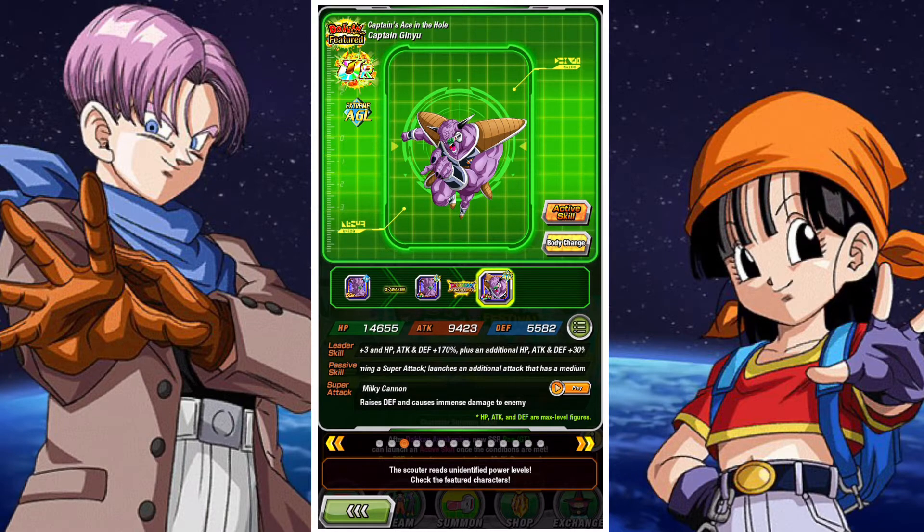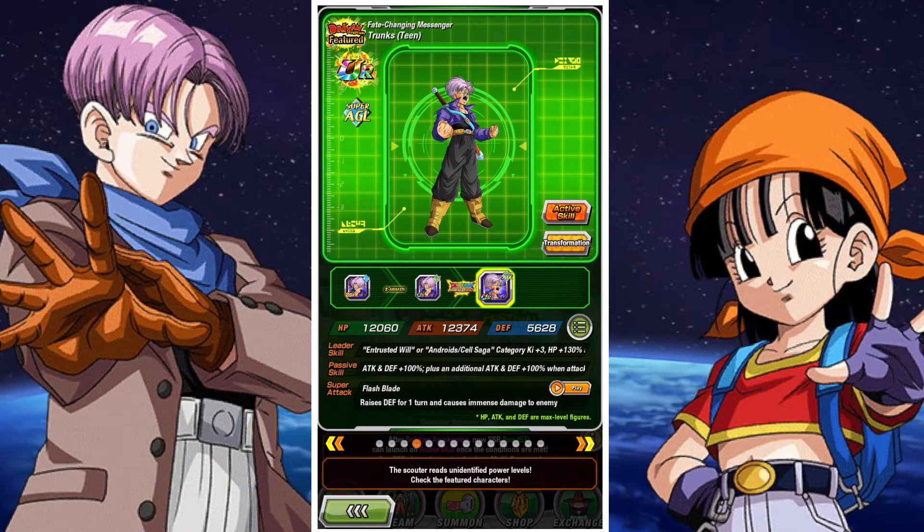Probably the second best reason, if not tied for best reason, to summon on the Banner is Ginyu. Ginyu is a beast and one of the strongest units in the game with a very strong team that can be easily augmented with free-to-play options. Ginyu is a badass and he doesn't really stop being a badass — a very, very strong unit. He's probably your only real excuse to pull the trigger here. Not saying Pan is not a good enough reason — if you like Pan as a character, please summon on the Banner, she's an exceptional unit. But Ginyu gives you a little bit of a follow-up reason to do so.